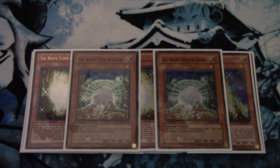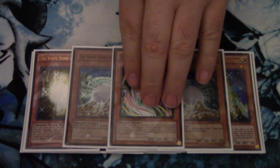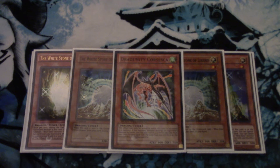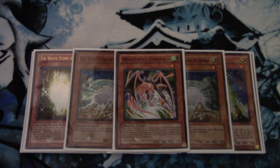Most decks only play one copy of White Stone of Legend, but I wanted to be able to consistently resolve Cards of Consonance along with all the other draw cards, so I felt like playing two was necessary. And then because I'm playing Dragon's Ravine, I'm also playing one copy of Junk Core Seska — it serves two purposes. One, it's a searchable tuner through Dragon's Ravine, so if I need a tuner I have access to one if I have the field spell. Two, it's also a Cards of Consonance target. With six tuners in the deck, I should always be able to resolve it.